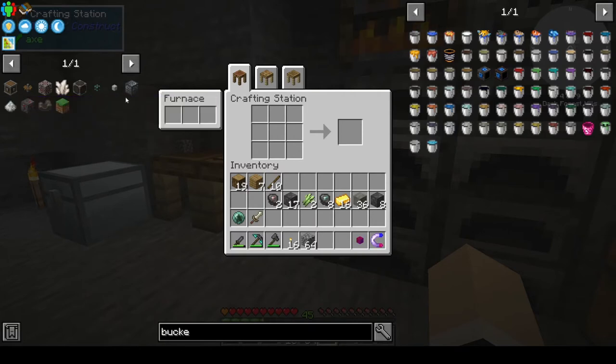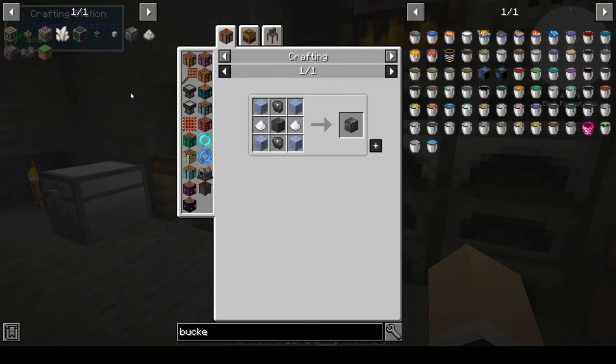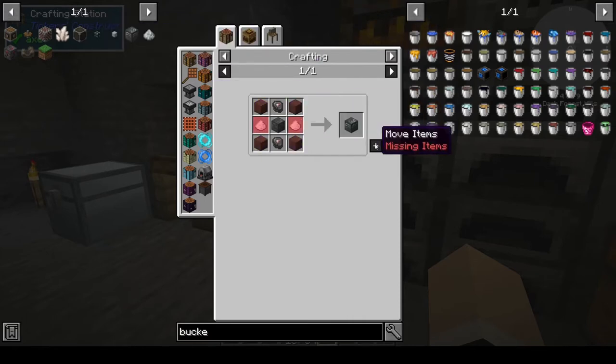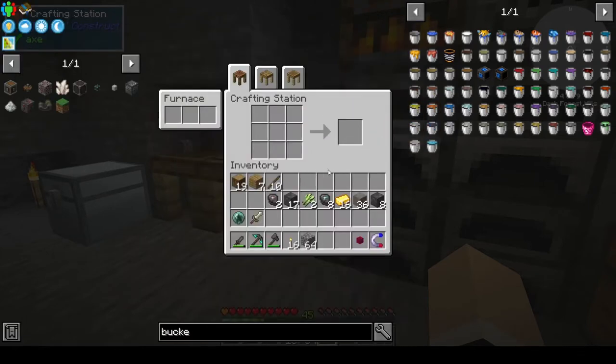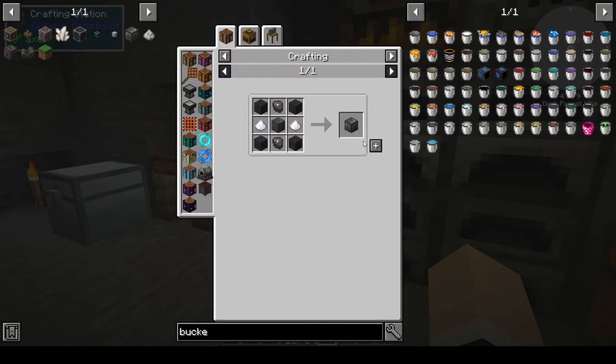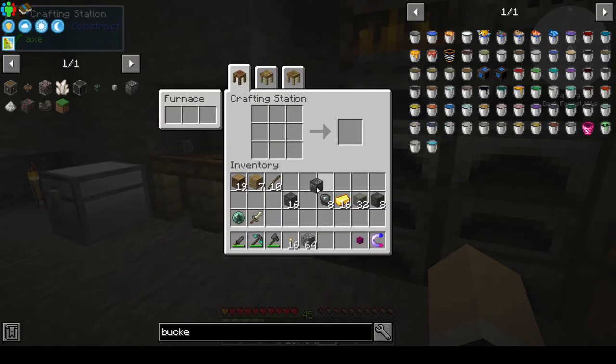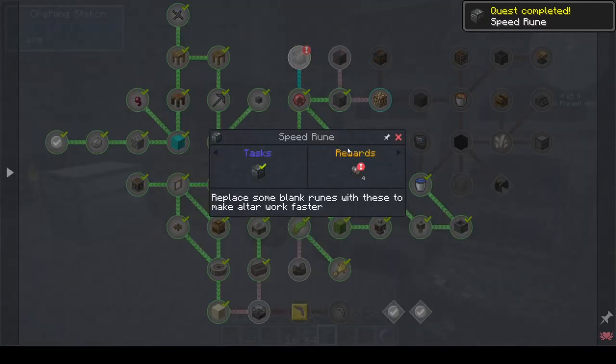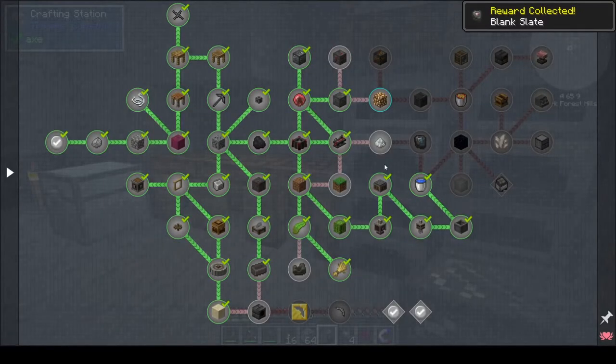We need to get a speed rune because that was one of the quests. We are missing sugar, but I have a couple of sugar canes, so that's fine. And we can do that — there's our speed rune. Our reward is more blank slates. Awesome.